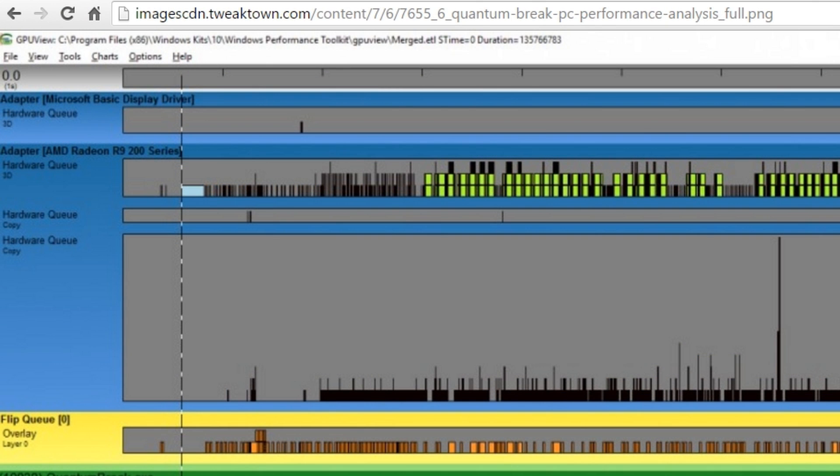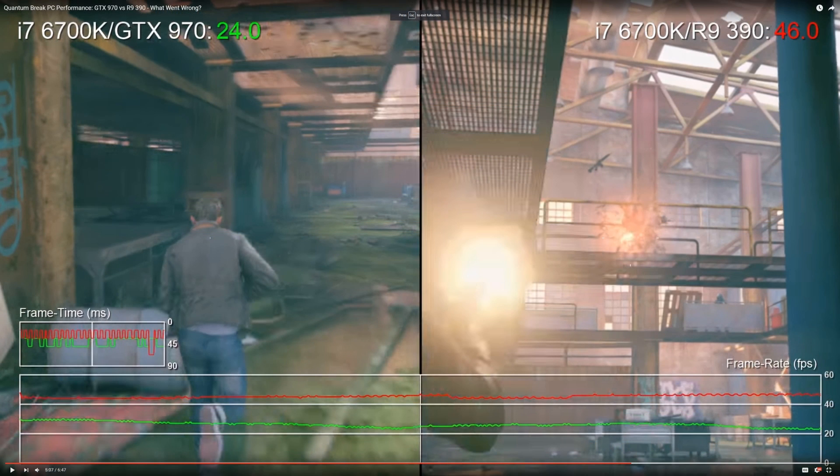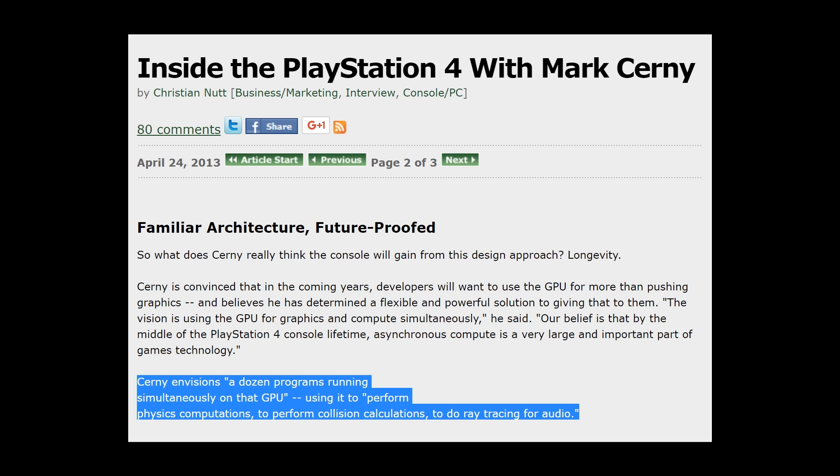Remedy, the developers of Quantum Break, utilized a lot of copy queues for the temporal effects and scene reconstruction. This technique would simply be too slow on a serial API or hardware not capable of async compute. We can even go back to the start in 2009 — there's a great article on Gamasutra that interviews Mark Cerny, lead system architect at Sony, on the inner details of GCN and asynchronous compute.